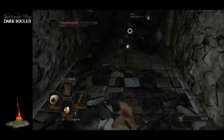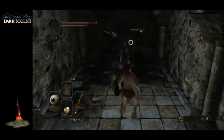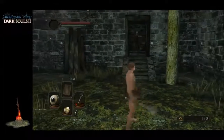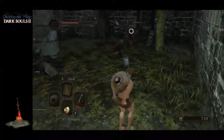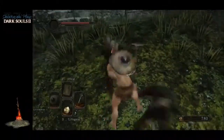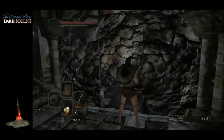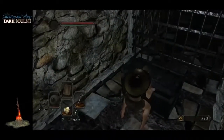All these enemies attack in a three-attack pattern — once they start attacking they'll swing three times. They have generally low poise so you can stagger them with a single hit, it's just that there's so many of them all at once. If you're thinking about a sorcery build, there's a wall up here you can open — there's a chest in here and you'll find a sorcerer's staff.